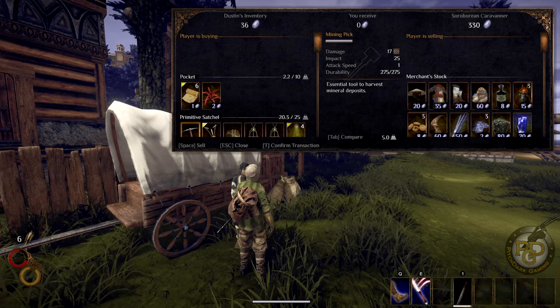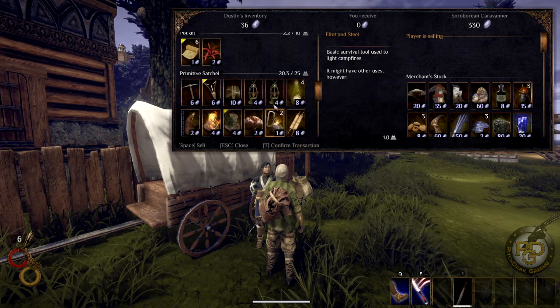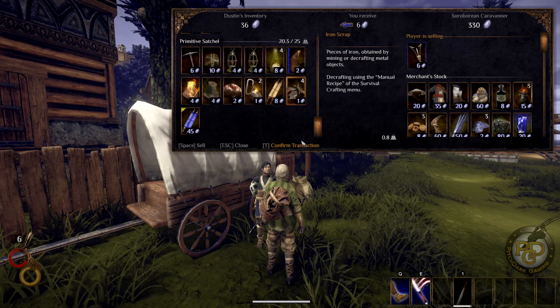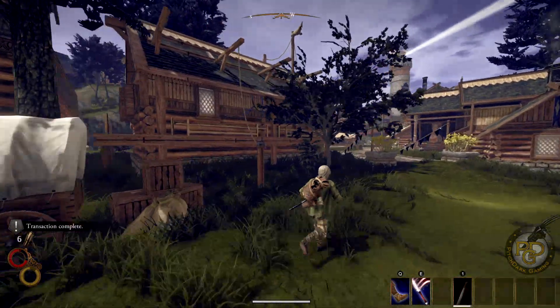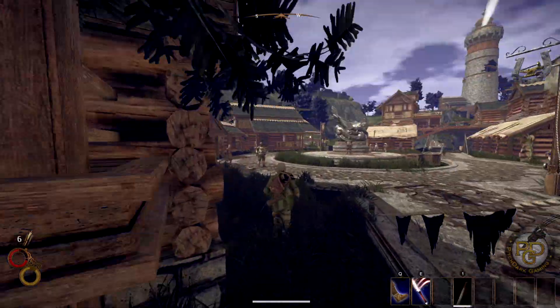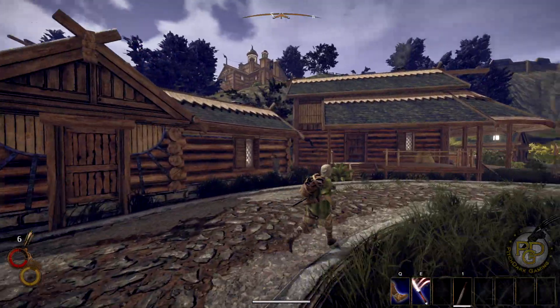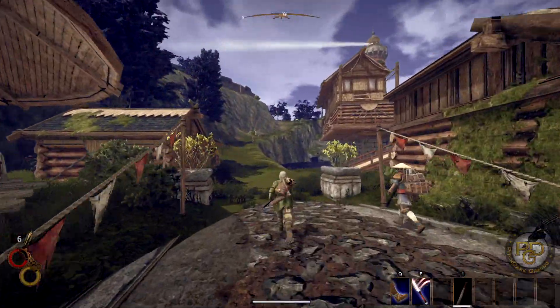I just want to see if there's anything we can sell real fast. Yeah, really nothing worth selling. Okay, later — and we'll go up and see Risa now, turn in that tribal favor, and our house slash lighthouse will be ours.